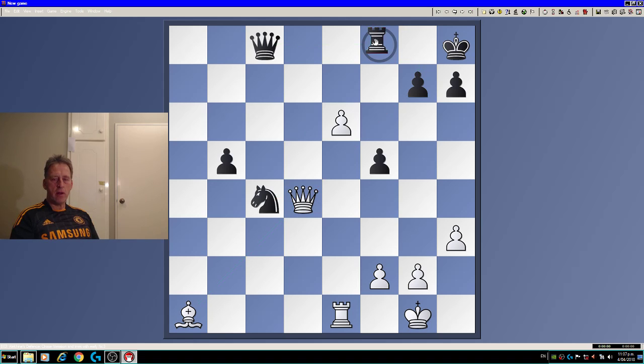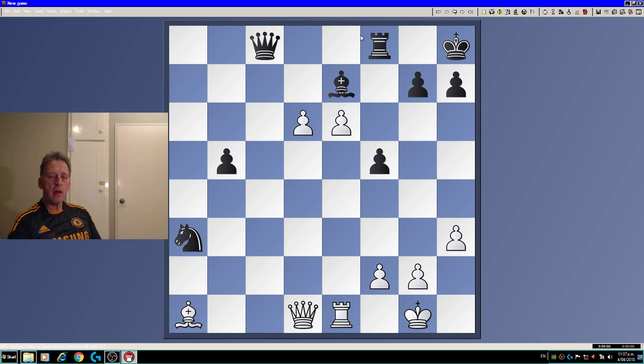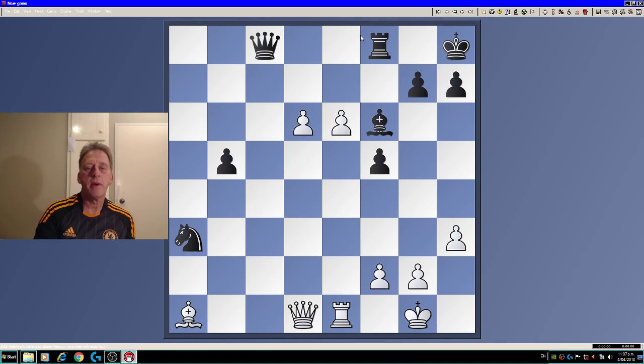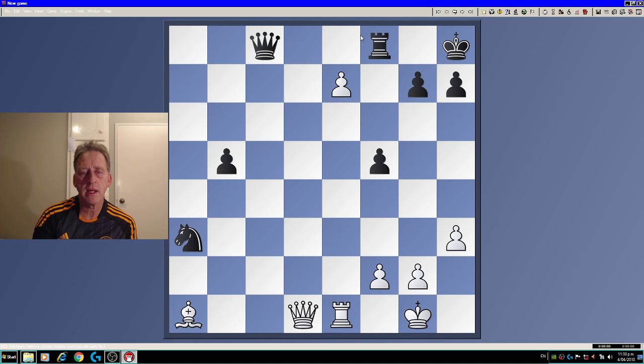Bf6, which is almost getting into the main line. Bf6, and now I went e7. Bf7. Black played Bb7, and I went pawn takes. Bf6. Now my opponent probably played the right move, but it doesn't look like it.